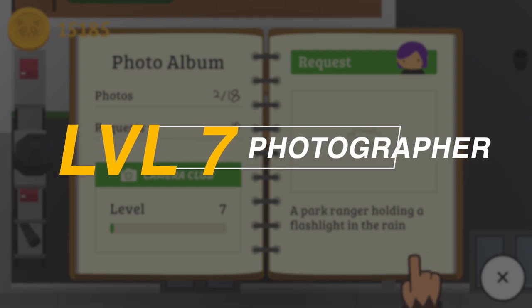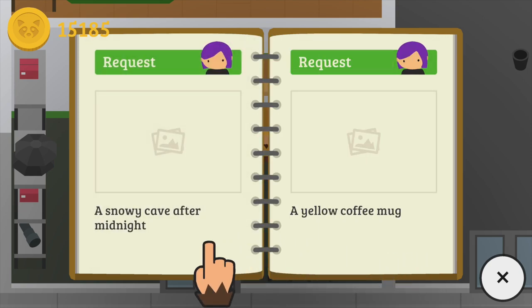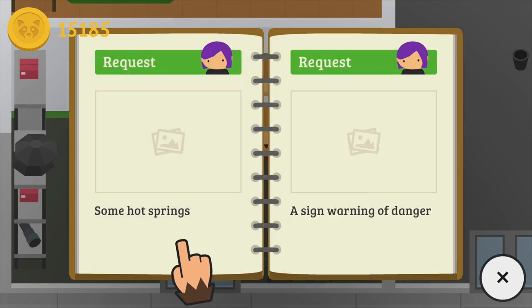For Level 7, you will need to take ten photos: a park ranger holding a flashlight in the rain, a snowy cave after midnight, a yellow coffee mug, a raccoon next to a racing flag, a bus parked in the cold, a wheelbarrow filled with dirt, a toy car, some hot springs, a sign warning of danger, and a poster of a trash can.